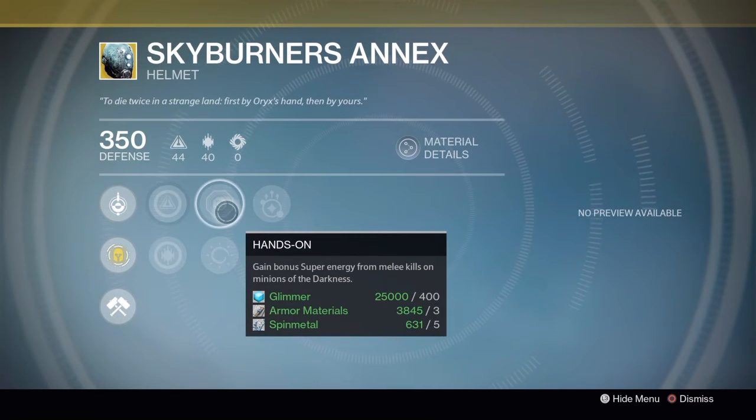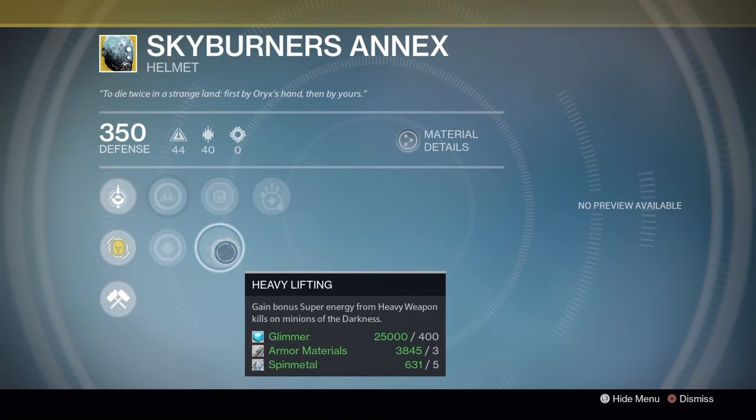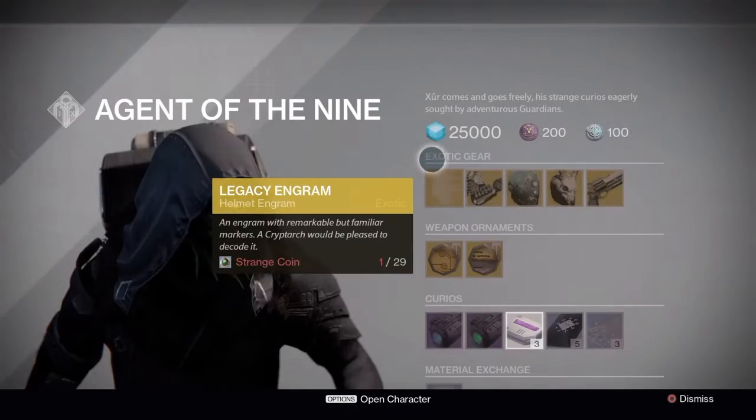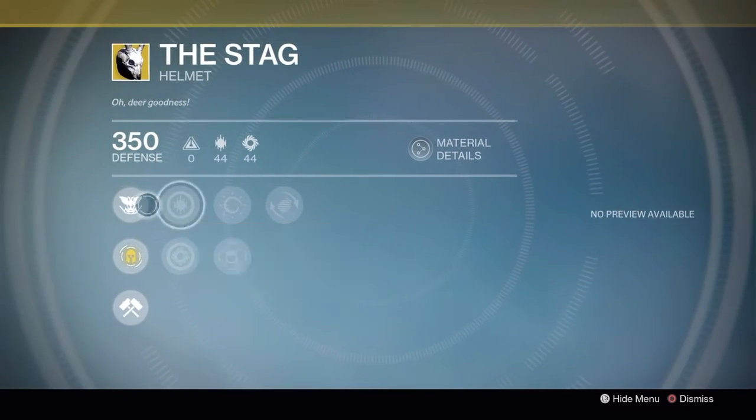Skyburner's Annex perks include Hands-On — gain bonus super energy from melee kills on minions of darkness — Heavy Lifting — gain bonus super energy from heavy weapon kills on minions of darkness — and Invigoration — gain bonus melee energy on orb pickups. Not one of my personal favorites; I don't think I've ever really used it.